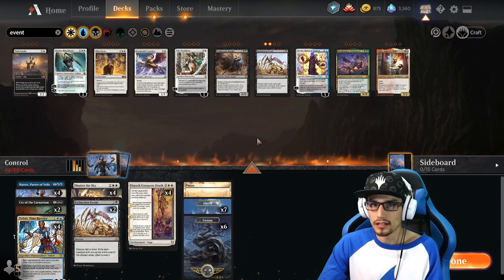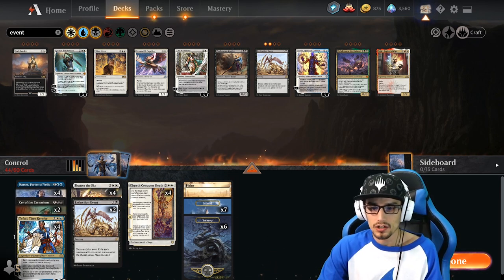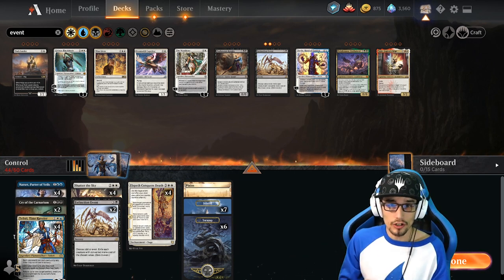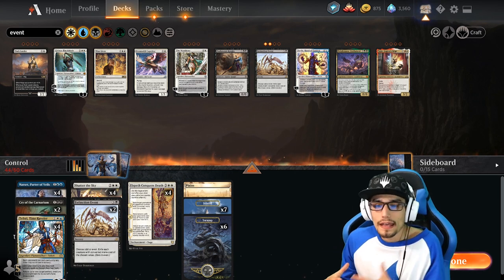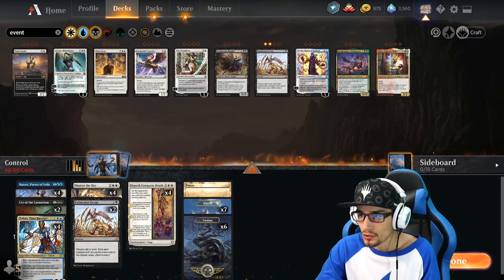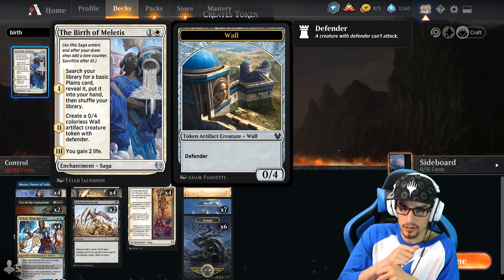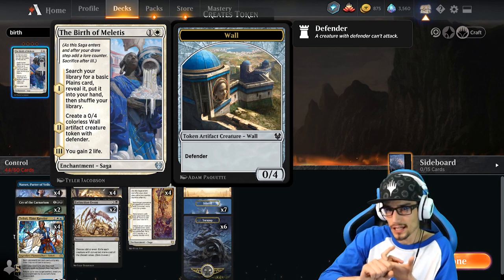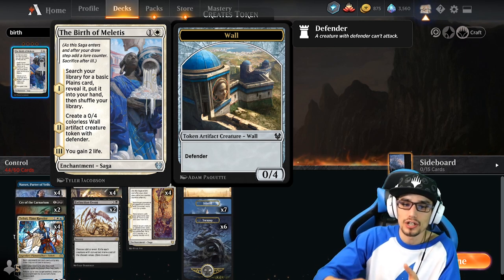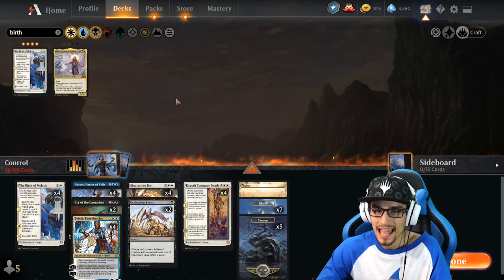After we've put in our core cards for our specific control archetype, we can start talking about the mana. We want to be hitting our land drops consistently — we don't want to lock on three mana and not be able to cast Shatter the Sky. That will be the difference between surviving, gaining control, and losing the match. A great way to do this is Birth of Meletis, which gains us life for survivability, creates a 0/4 defender for sustainability as a blocker, and ensures we consistently hit our land drops. It's a two-drop that lets us search a plains from our library, making the consistency of getting to four mana for Shatter the Sky that much more relevant.